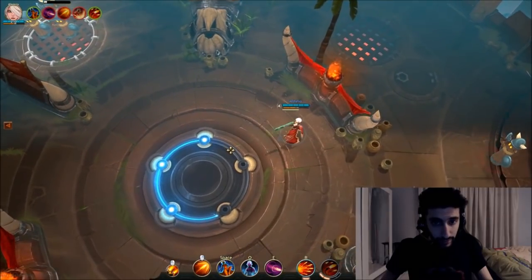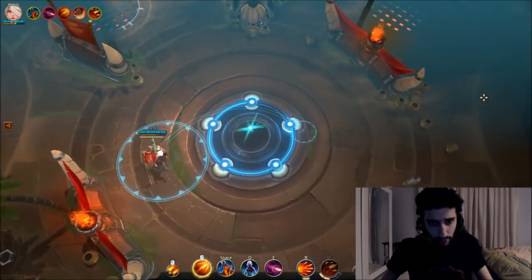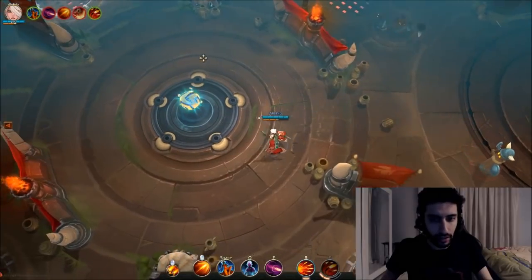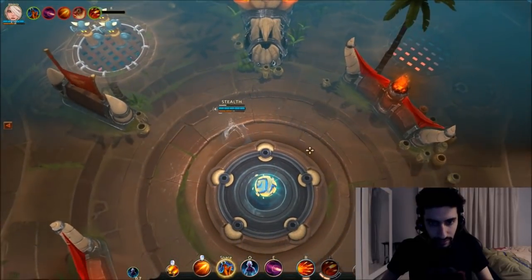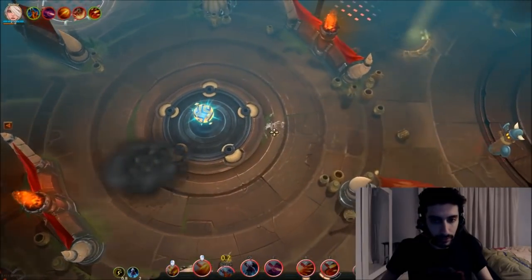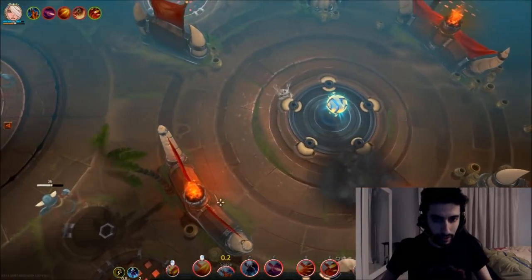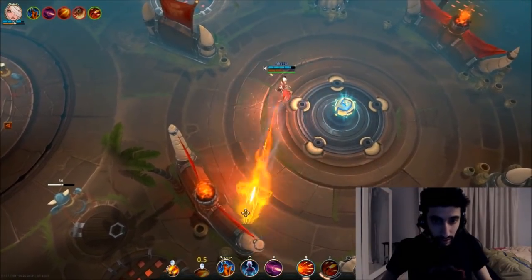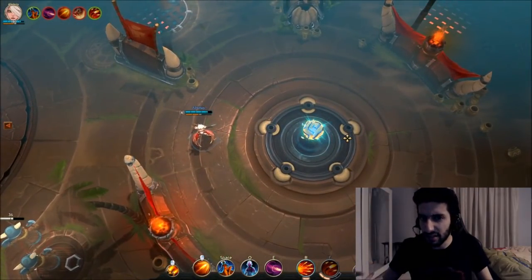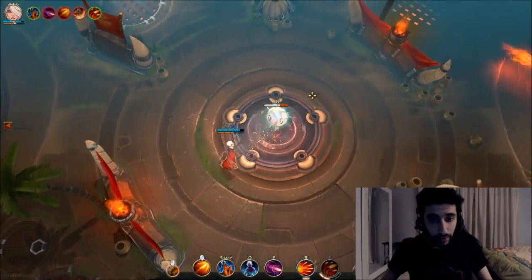After you jump, try to move a little bit in a certain direction before using right-click, because they can see the smoke trail and will know where you are. Good players will know how to deal with Jade, so jump and then move a bit to surprise them with a snipe shot. If they're focused on fighting your ally and not paying attention, you can jump in and snipe freely.